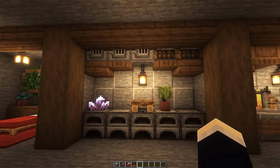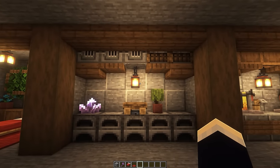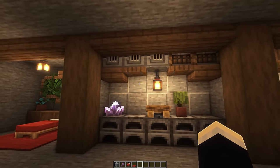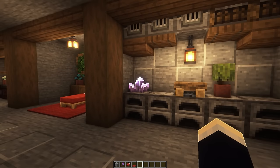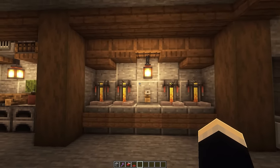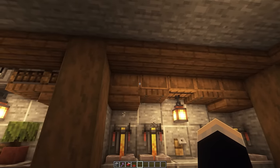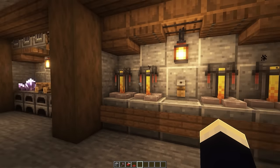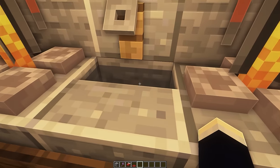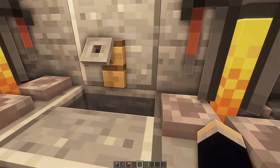Now heading on, we have our smelting area. It's not very big, I know — this whole area is meant to be kind of expanded, and I'll explain how to do that in a minute. If you feel like you don't need blast furnaces or smokers, you can of course just replace those with some regular furnaces. Into the next section, we have our brewing area. Like the crafting area, we have a whole bunch of barrels along the top for storing your brewing ingredients and potions. We've got four brewing stands in total, and then an infinite water source here instead of a cauldron.